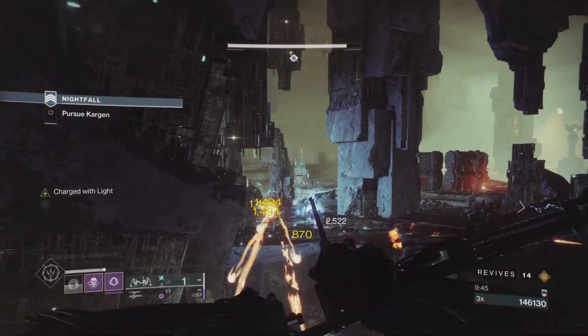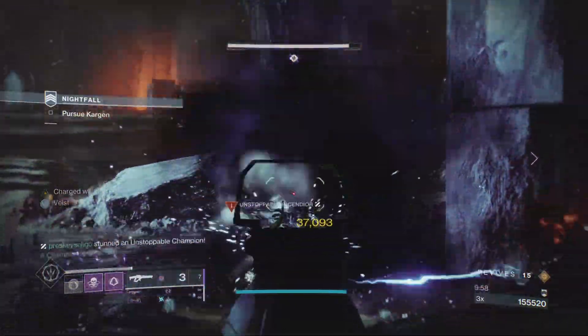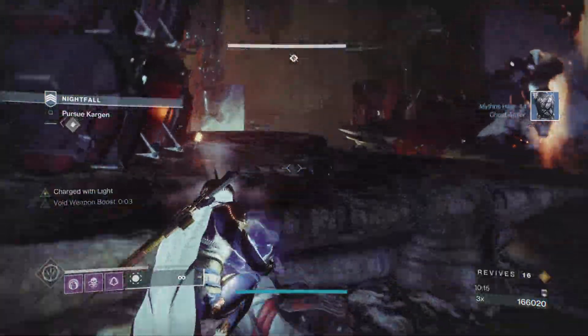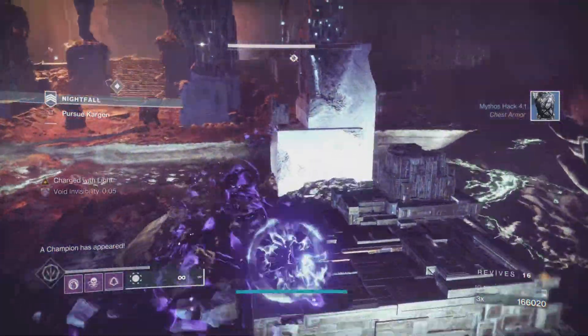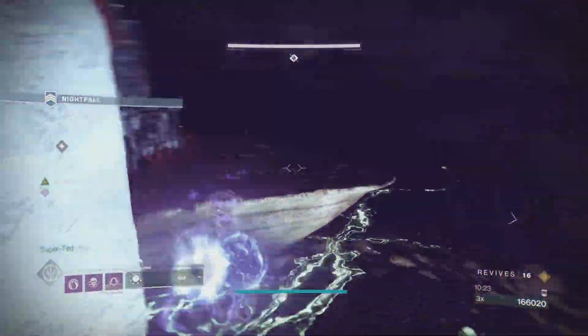Set up a series of 1v1s with each of the champions to reduce incoming damage. Finish off all three barrier champions, followed by the Unstoppable Champion, to release the second and final orb. The Night Stalker build makes it easy to deposit the orb, avoiding all damage by switching between smoke bomb and dodge. I use 6th Coyote, which provides two dodge charges and can be used to recharge your smoke bomb completely when dodging near enemies.